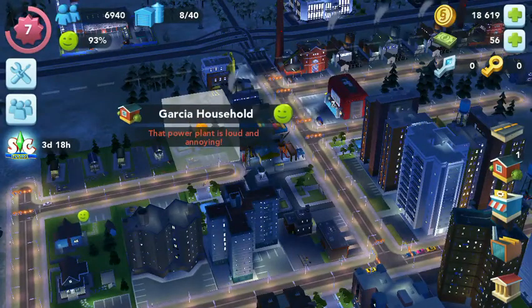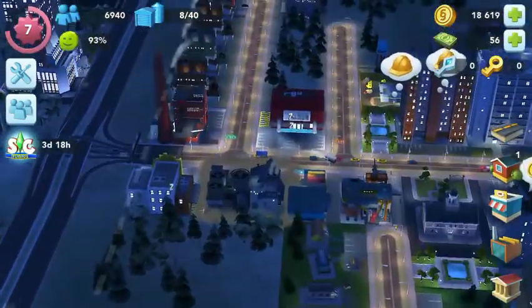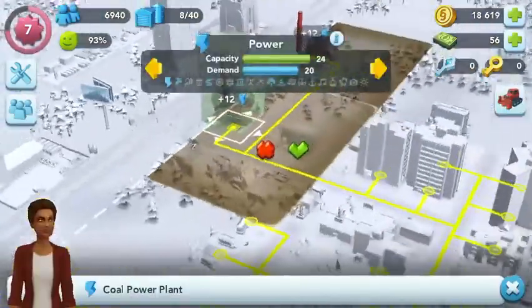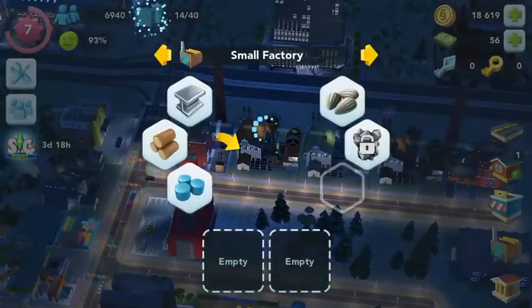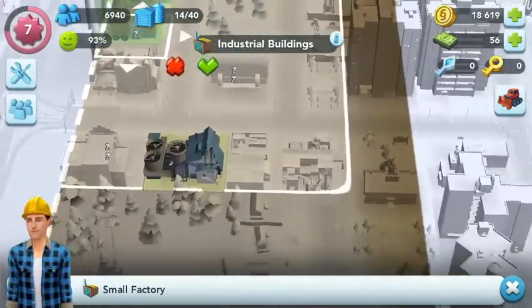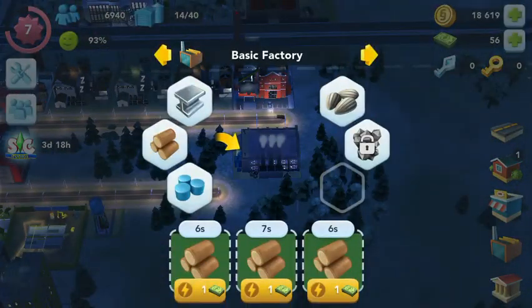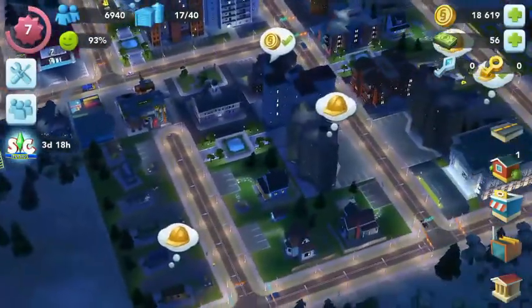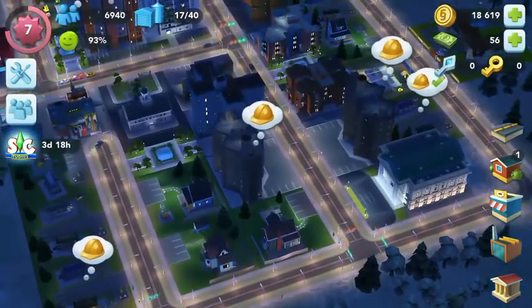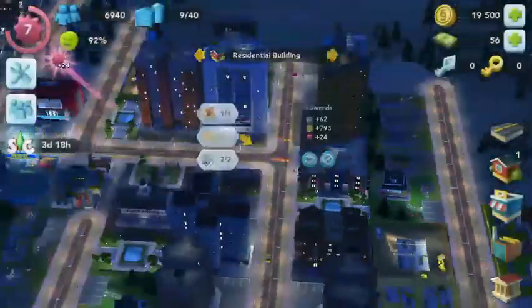I don't know why the happiness is going down on that one — oh, the power plant. This one's being polluted by a factory. The city storage is near it and the power plant is polluting half the homes. The factory doesn't quite touch it though. Where's my wood that was training? Oh, it's in here — I thought we didn't train it. We can collect it now — you can also collect it this way using the collect button, but it's easier from the outside.